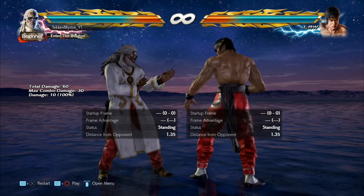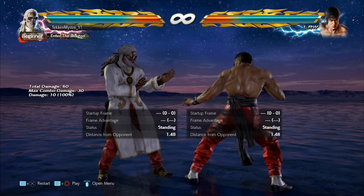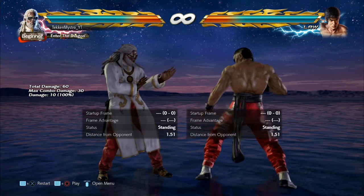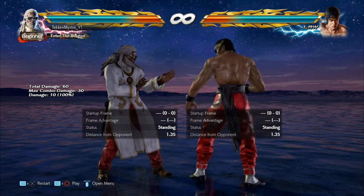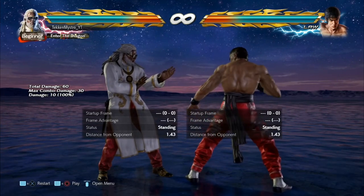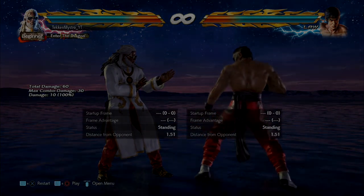That's going to be it. I hope I explained this well and kept it basic enough to be clear. We know what Law's new move Dragon Lance is, we know how to use it, whether it's punishable, safe, sidesteppable, and launchable. If I missed anything let me know in the comments — this move came out today so I learned all this today. If the video helped, please drop a like and subscribe. Peace.